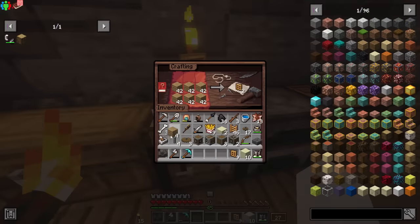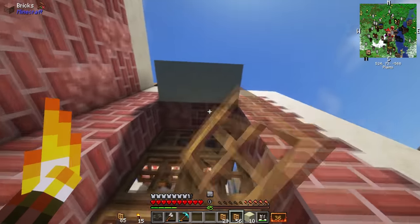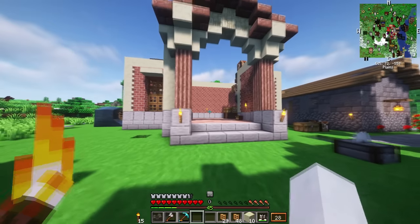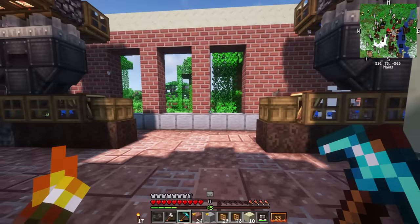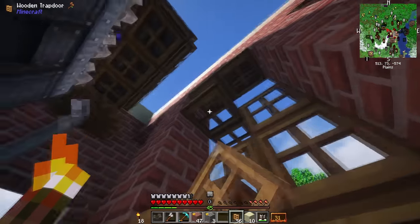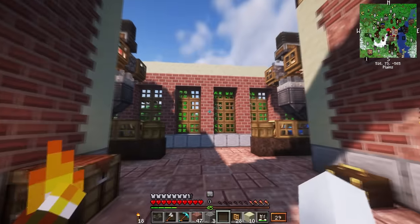With both farms complete, I could finally finish up the building itself, and I began by adding nice trapdoor windows. It's finally time for the fun part — at least in my opinion — and that's building this factory. I began by carving out a bunch of windows, because windows are nice and I wanted the brick blocks back to use elsewhere. I filled every window with trapdoors, because trapdoors look great — better than glass even.